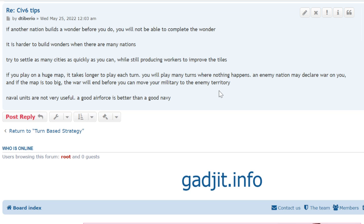Naval units are useful mainly to stop your coastal cities from being bombarded and to prevent enemy naval units from shooting down your aircraft. But in general, a good air force is better than a good navy. Having airplanes means you can bomb everything, wherever it is.